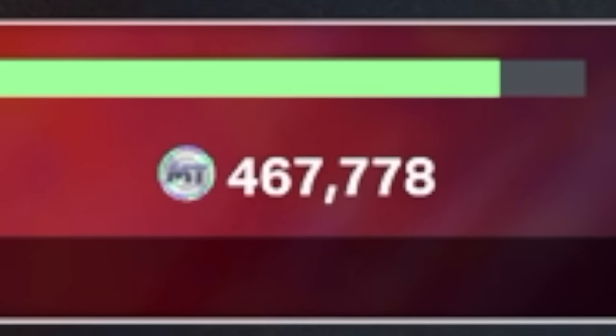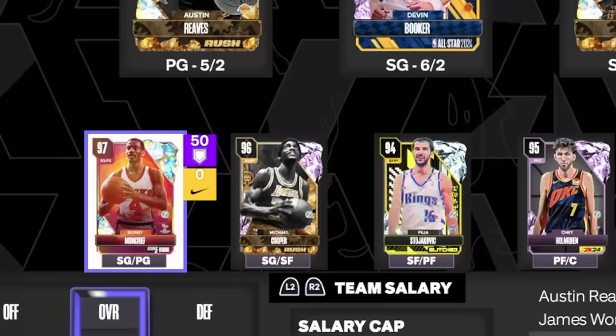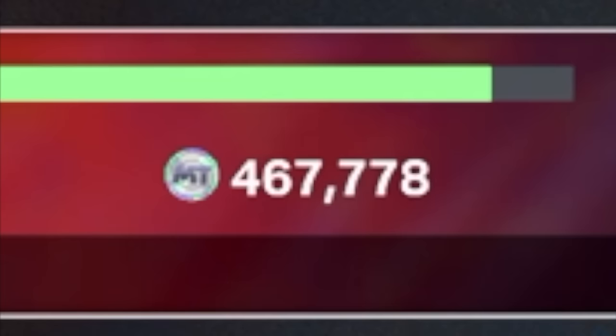Look at how much MT we have on my no money spent, and that's with this team right here. The team looks absolutely insane. Last episode we were able to add Galaxy Opal Sydney Moncrief, and also Diamond Peja Stojakovic. Obviously the team just looks amazing, but if you can't tell with my MT, I have been on that grind.